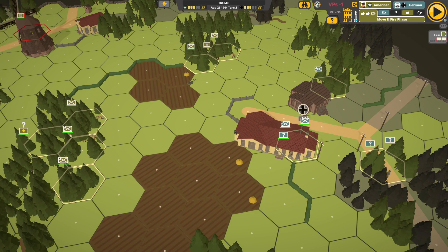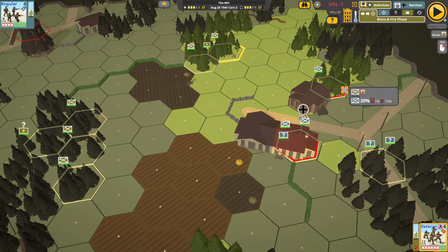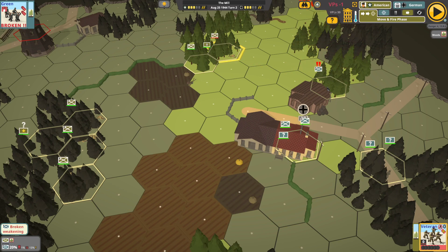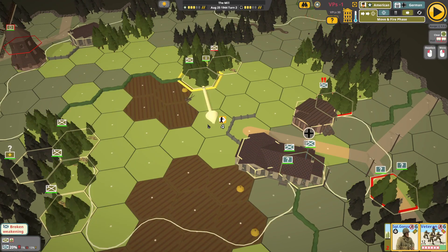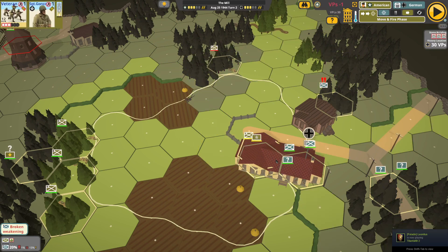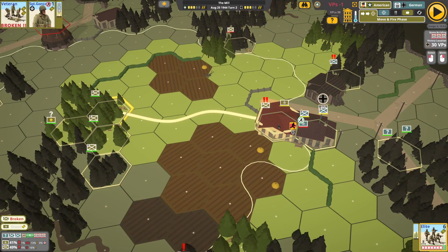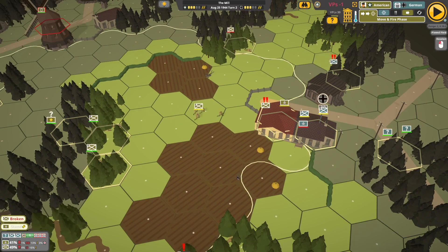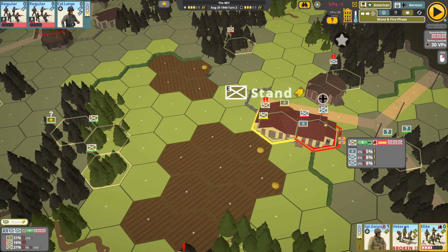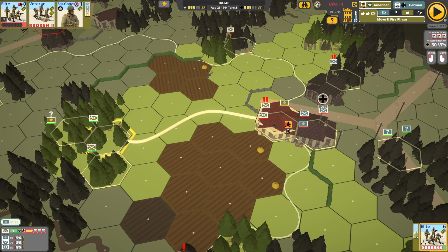No matter how dangerous it is, we're probably going to have to move up to this part of the building and start firing. In our move and fire phase, we've got to address this broken unit — pretty good result, not perfect. The dangerous part is moving this unit over — there's no way around it. If we want to deal with the enemy, we've got to get in that building. One of our guys is broken, one made a stand, and I'm moving in with another unit to maximize our presence in this area.